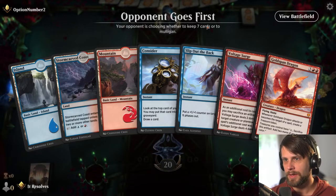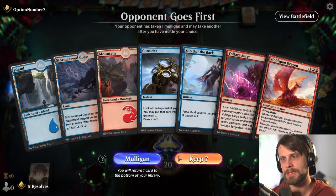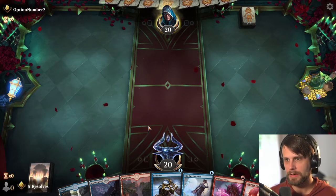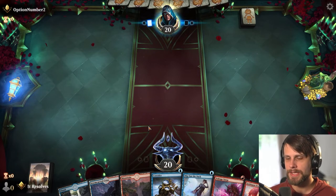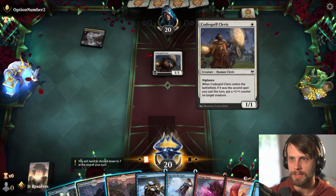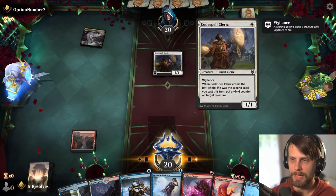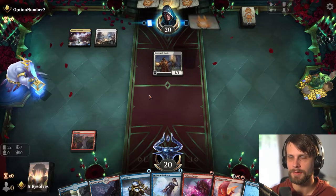Alright guys, here we are for our third game. Do we like this hand? Kinda, yeah. I don't particularly care for Slip Out the Back at the start here, but the opponent mulliganed, which is quite good, so I'm gonna take this. Nice to have Voltage Surge in the opener in case they happen to be an aggressive deck. One thing to note — the meta obviously shifts as time goes on. Control decks tend to take over towards the later parts of any given meta environment, and I think we're definitely just seeing that here. Streets has been out for quite a while, so not surprising at all.